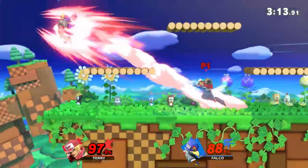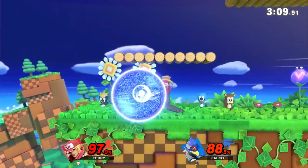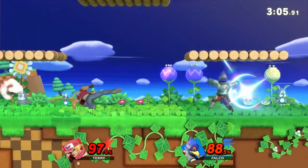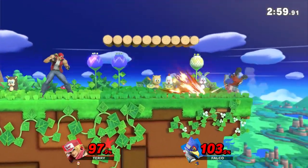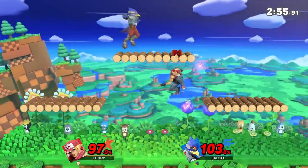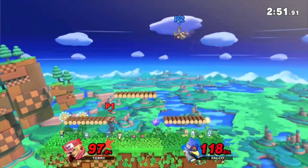He also has some broken stuff — against Ice Climbers, if he hits Nana, he can freeze them and become immune to anything, both him and the target he hit. That'll probably get patched; it's not the first time this has happened with Ice Climbers, since it's a very glitch-prone character.